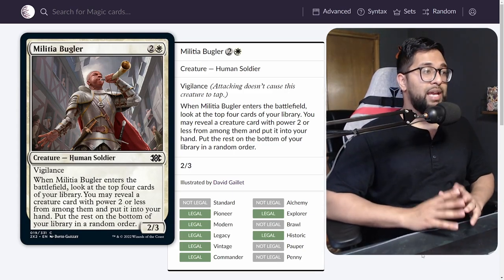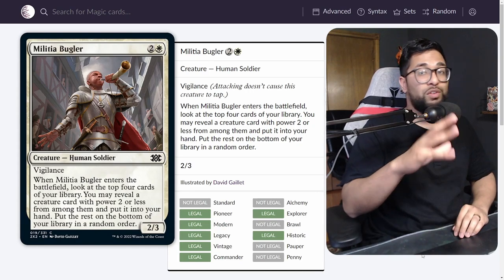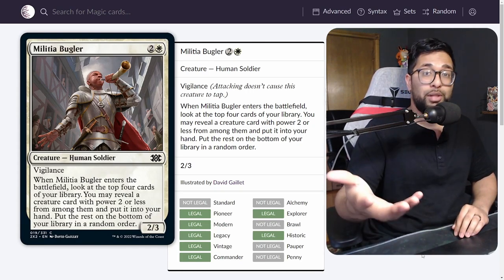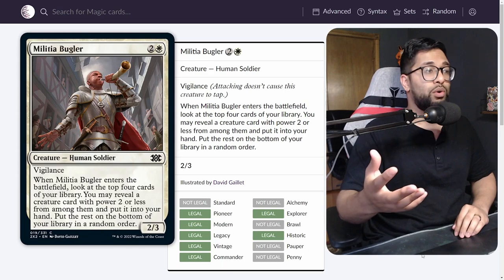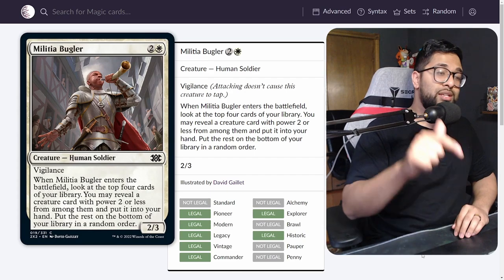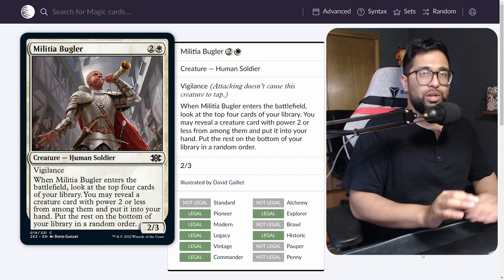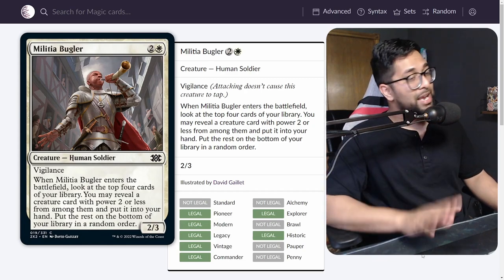Militia Bugler is a 2/3, but it's going to be huge against board wipes — especially with Fiery Cannonade being a more popular removal spell in the format. Having that extra toughness, especially paired with our next card, makes 3-toughness really relevant. Even in a world of Lightning Bolt, it's really relevant. That's number 2.